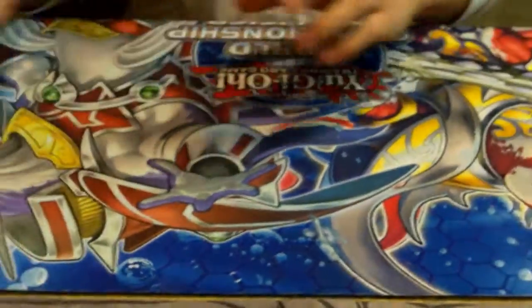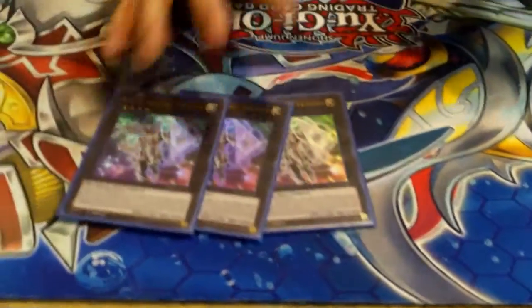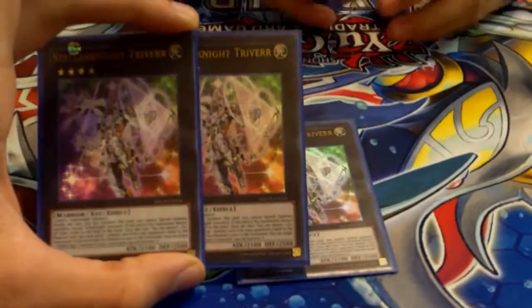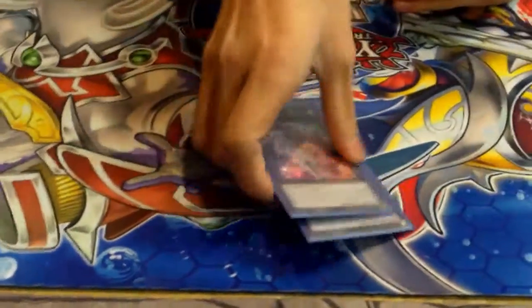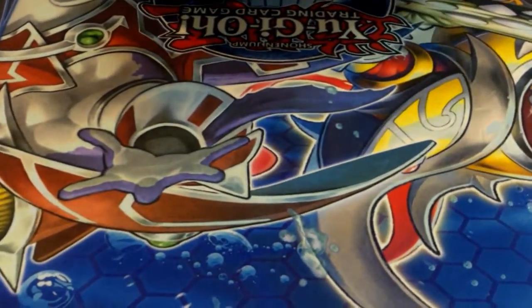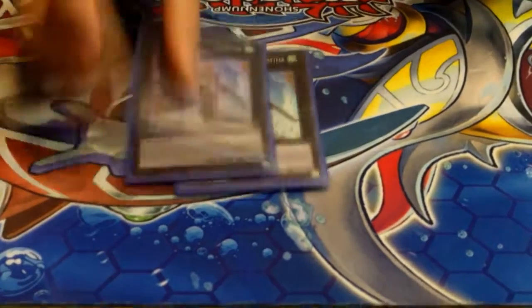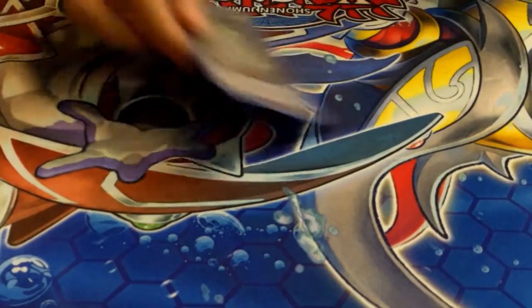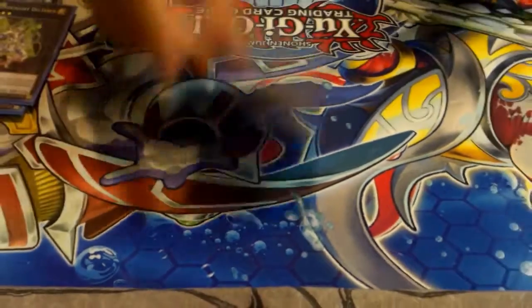Extra deck time. Three Traptrix Triverr — people give hate for this but I totally agree, I love Triverr. It's so broken: it bounces, it's a giant negate for everything, and Satellarknights can make it so easily. I hate Triverr when it's played against me, but it's an amazing card. Two Castel the Skyblaster Musketeer.